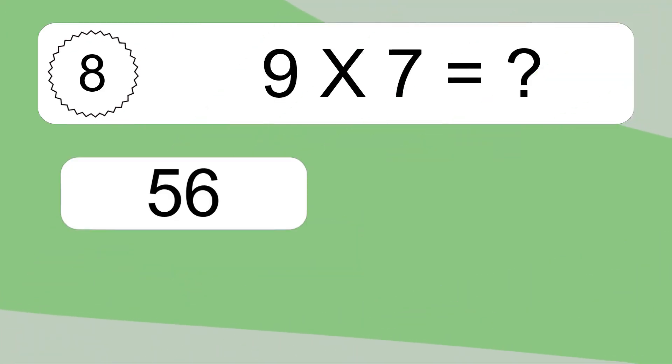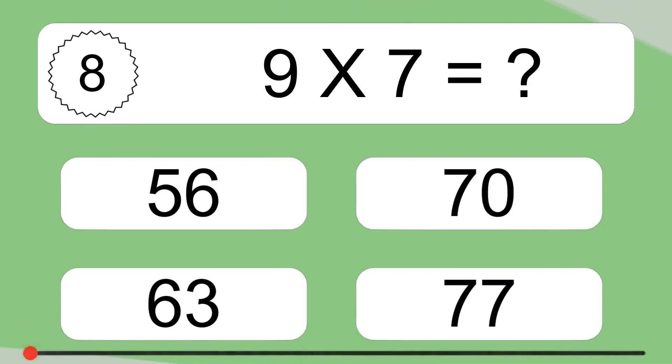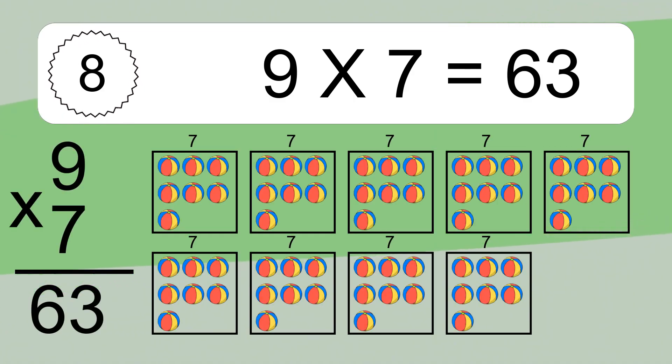9 times 7 equals what? 9 times 7 equals 63. We have 9 boxes and each box has 7 colorful balls inside. If you count all the balls in all the boxes together, you will have 9 times 7 balls. This equals 63 balls.